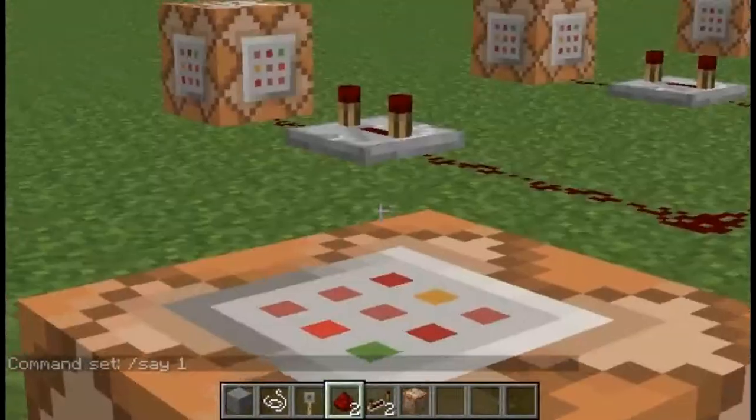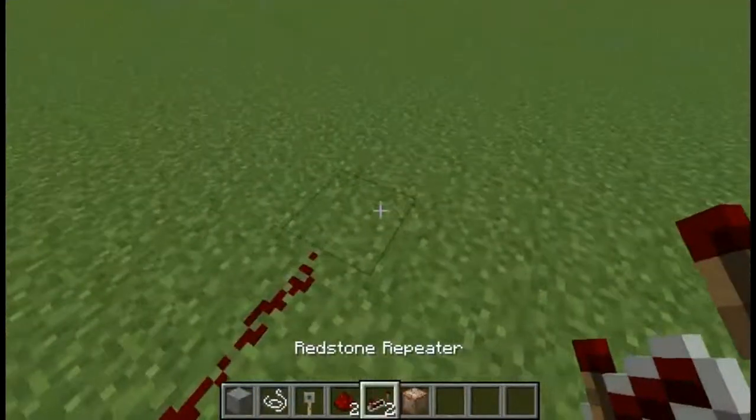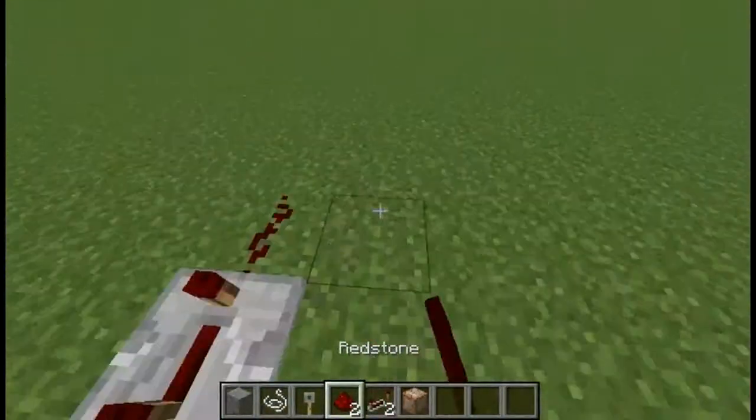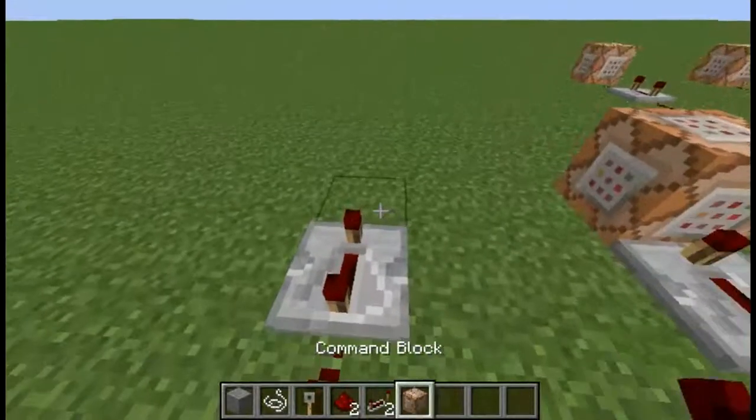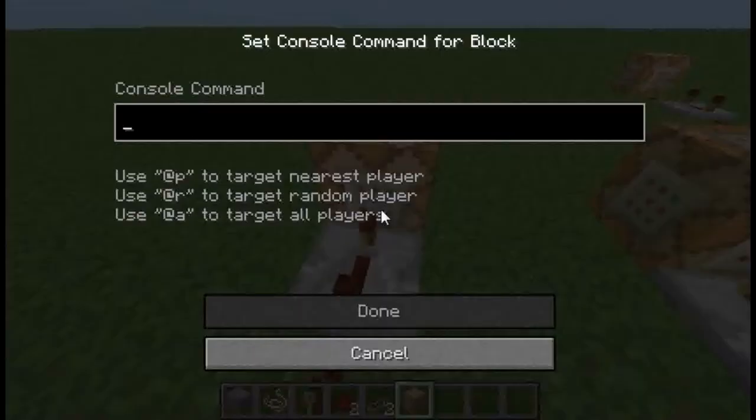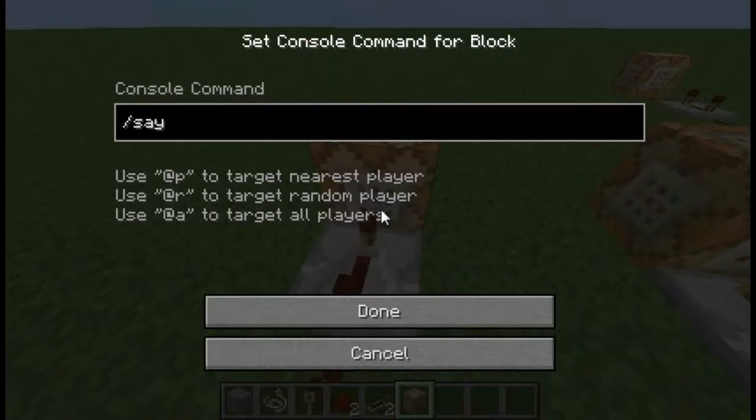Then type /say one. Finally, you're going to do the same again, but this time both of the repeaters need to be at three. Put your repeater down, click it to three, and type /say go.